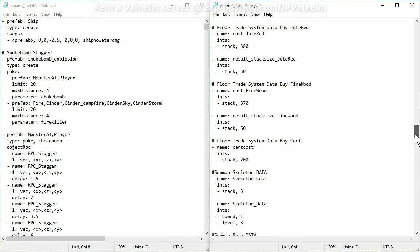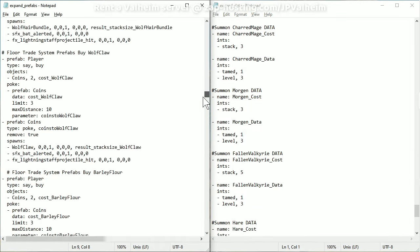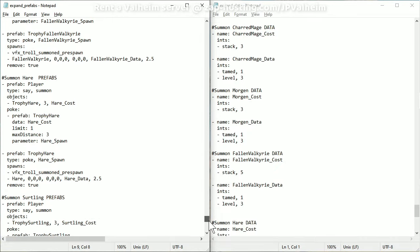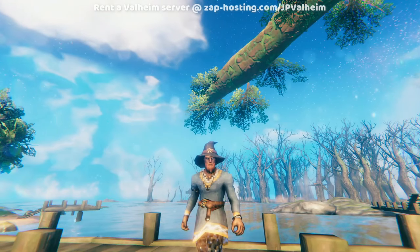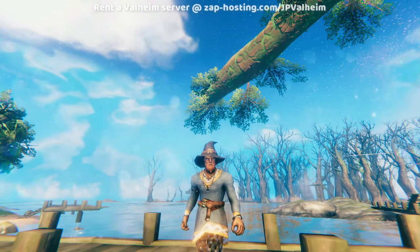There is a lot of text here, so it can feel very confusing, but don't worry — you don't have to understand what all of this is. It's really just copy-pasting. If you look in the description of this video, under the server hosting link, you'll see an invite to a Discord channel.